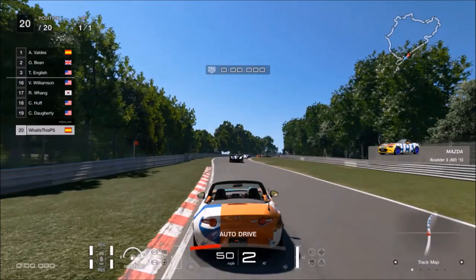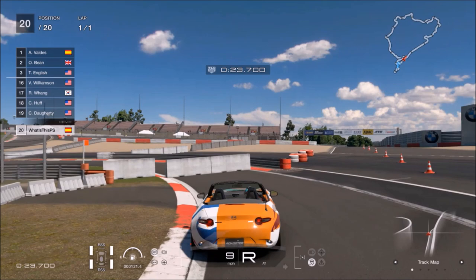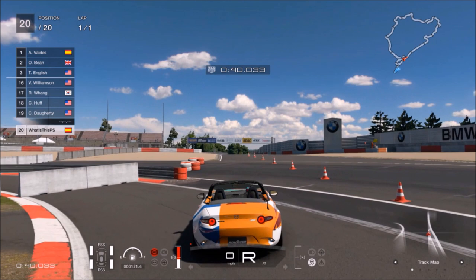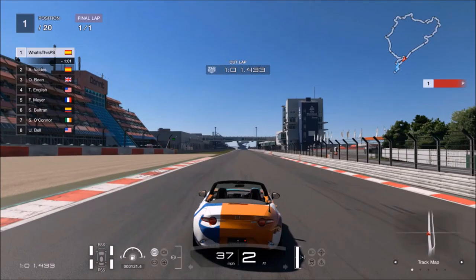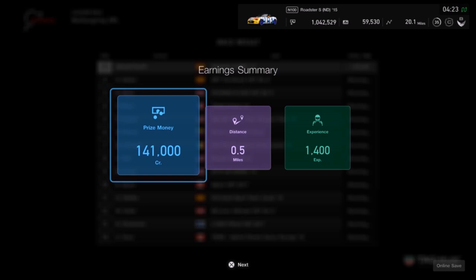That's the first method. The second method doesn't include any tuning, so we just have to take the car, go straight to the pit lane, and park it behind the two white lines. We have to watch and see if the marshal on the other side of the track is waving the yellow flag, because that's the key to this method. If he is waving the yellow flag while we are parked here for around 15 seconds, the game will try to reset our car — and again the game will think we've already done one lap. At that moment we just have to pass the finish line and collect 141,000 credits.